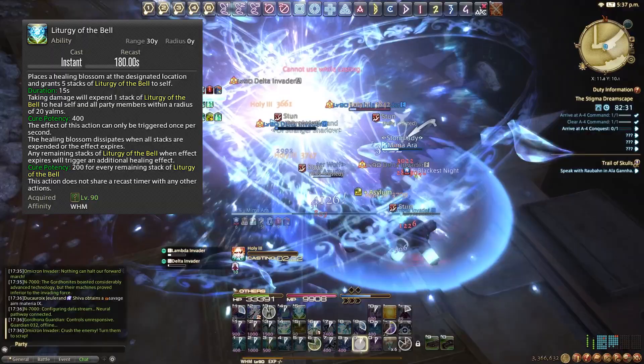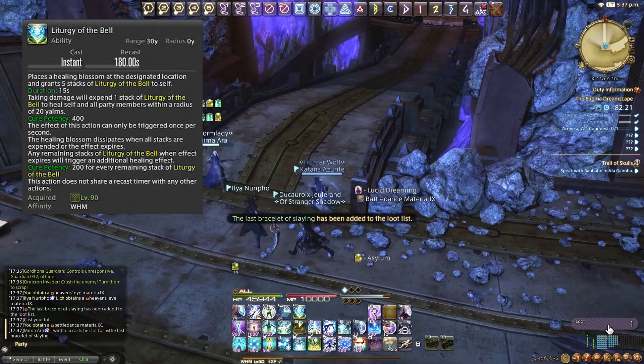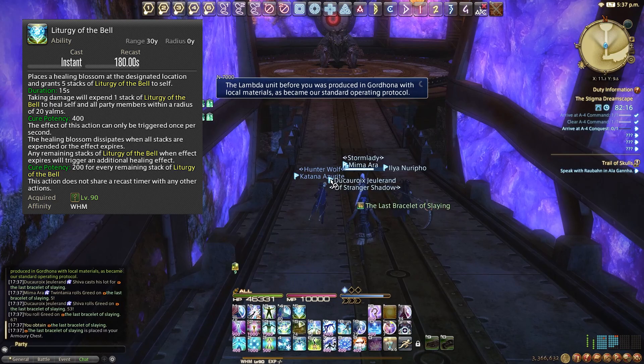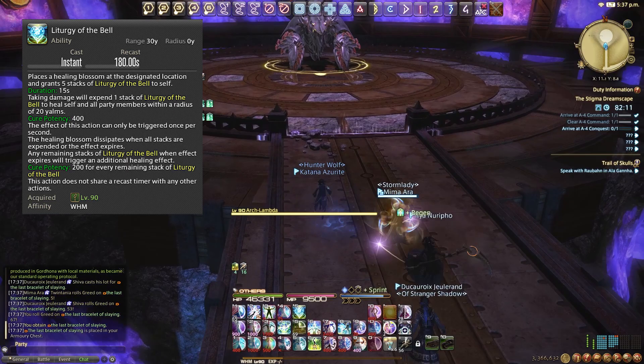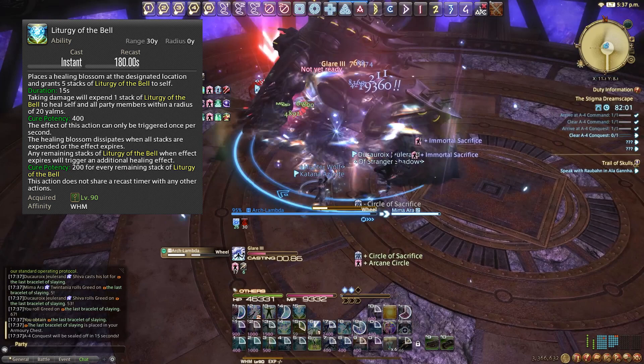A great instance for using Liturgy of the Bell is obviously raid-wides. But it's especially strong when a boss uses an AoE that applies a bleed or DoT debuff — it will proc on you every time the bleed ticks plus the initial impact, continuously healing everyone up to five times over. Really handy for fights with bleed effects.